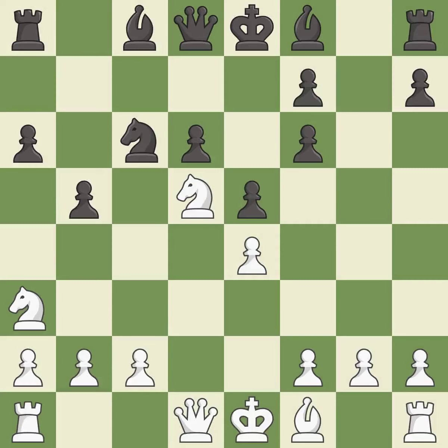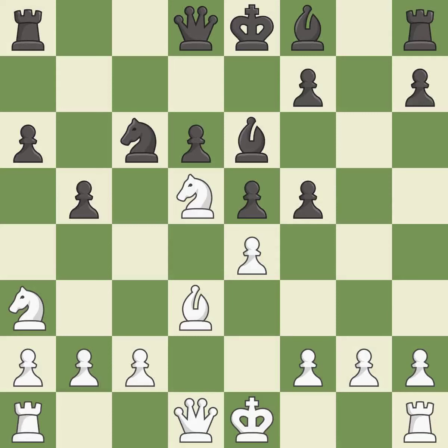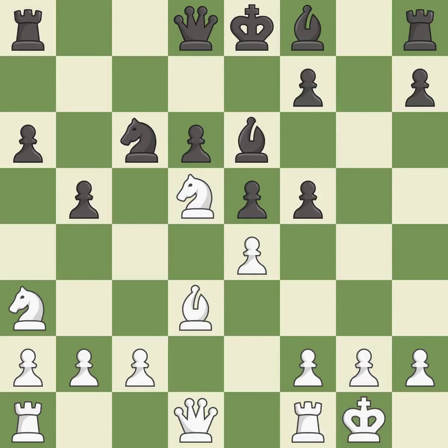Nd5 places the knight on a center square and attacks the pawn on f6. f5 takes space in the center and attacks the e4 pawn. Bd3 develops the bishop to an active square and defends the e4 pawn. b6 develops the bishop to the center and attacks the knight on d5.